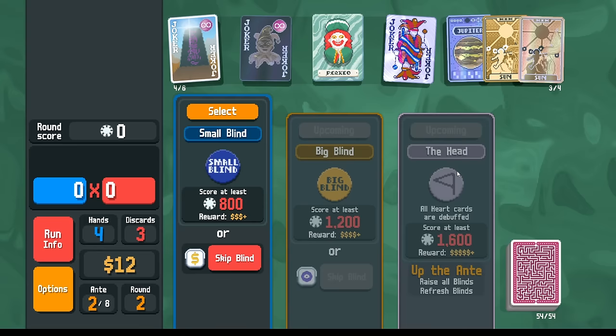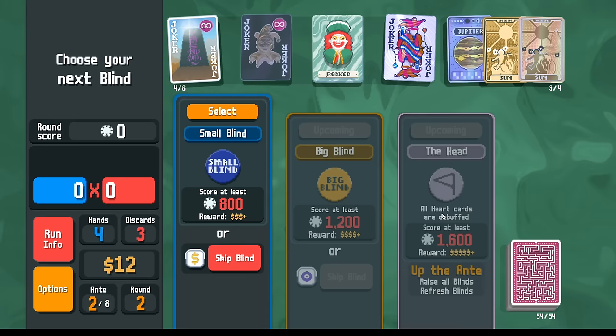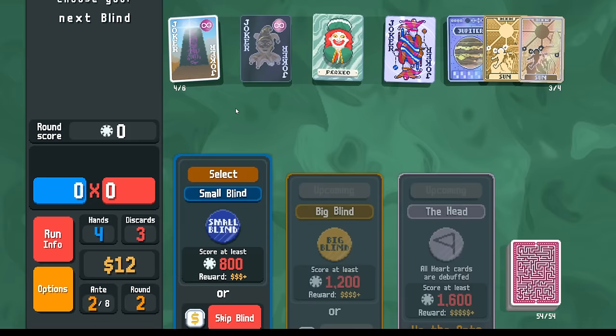With the extra chips from the Juggler it is enough — I didn't want to try to play a second hand, that boss would have brutalized me. In the next shop I could think about taking the Sun here as a way of making it easier to get flushes — let's do that and go next. We get a negative copy of the Sun. The boss debuffs all hearts — this is fine. Early on I can rely on planet levels to score, and later there won't be the hearts debuff because there are no repeat bosses.